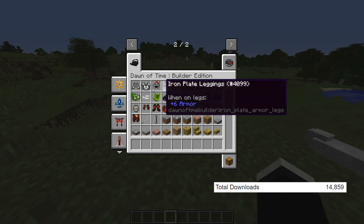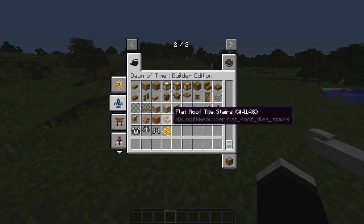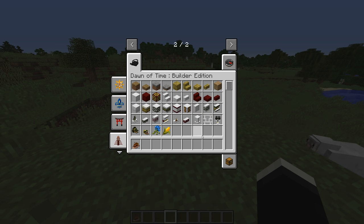Nearing the end, we have Dawn of Time Builder Edition, and this mod adds multiple new sets of blocks to the game which have their own unique themes. Currently, the mod has a Japanese, French, and Mayan theme available, and this mod allows you to build some pretty amazing looking stuff. If you'd like some examples, the mod page has some very good ones.